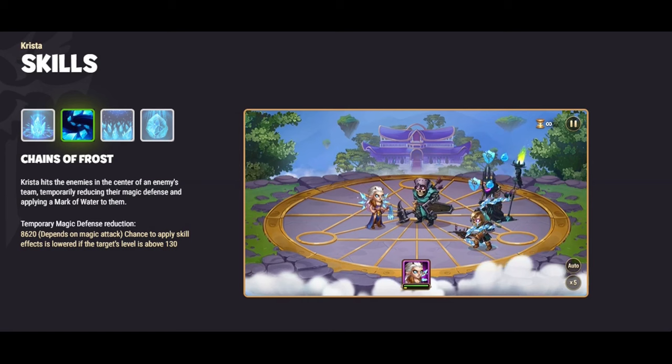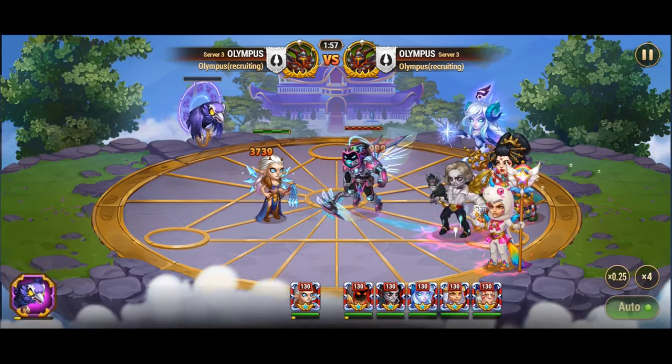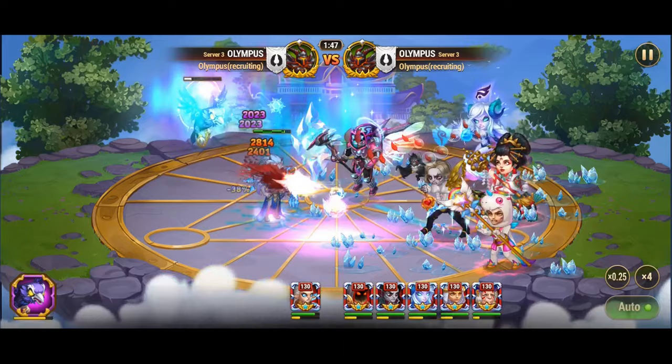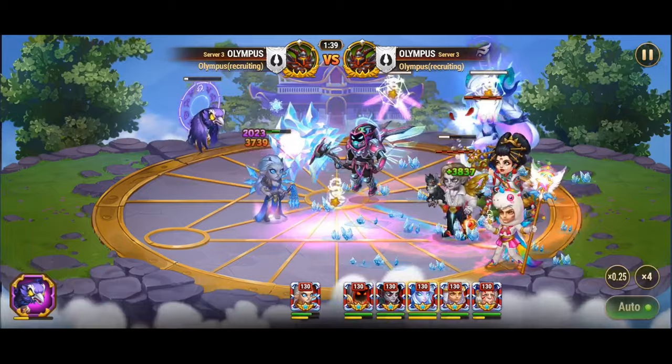Polaris expertly counters Krista's skill, Chains of Frost, which temporarily reduces enemies' magic defense and applies a mark of water to them. With this skill, Krista poses a significant threat to enemy teams, especially when paired with her twin brother Lars. However, Polaris strategically diminishes the chance for Krista to apply her skill effects, thereby weakening her impact on the battlefield. This counter has a substantial impact on the damage output of Krista and Lars, especially when Polaris's Northern Lights skill is active.